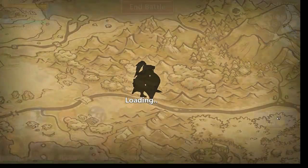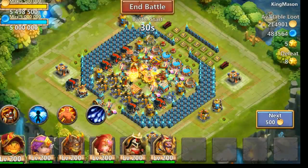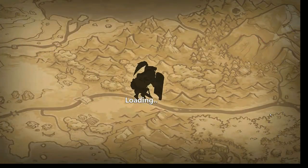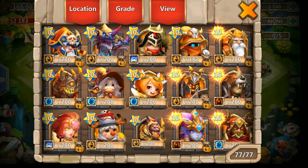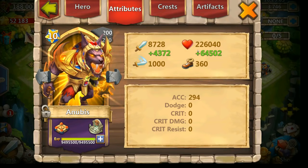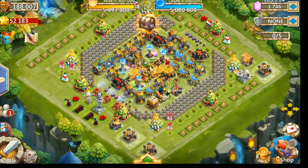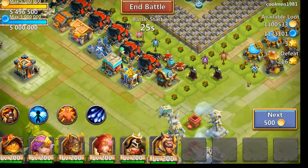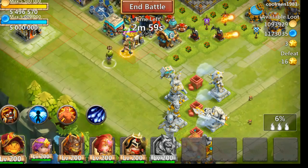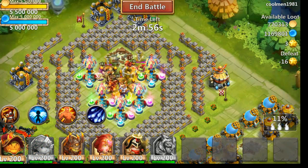I'm looking for one more base like this with a double evolved Dreaddrake or Skull Knights because they have a lot of health — which reminds me I didn't show you the stats of this hero. He has 226,000 health unbuffed, 8,728 damage, which is not bad. He's a little bit faster than Aries but not really fast. This base will do — I'm going to put him out there with Cupid. And there they go — hope we can see one more critical, and there they go.